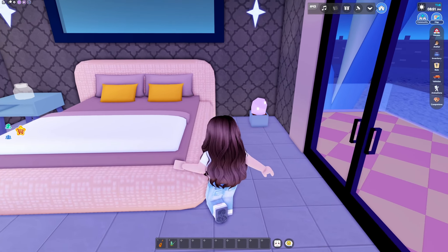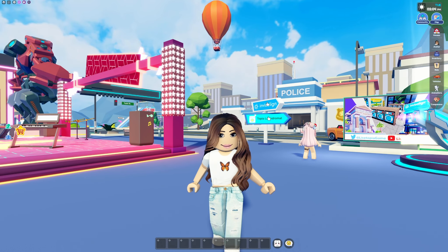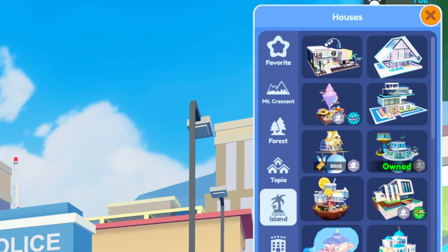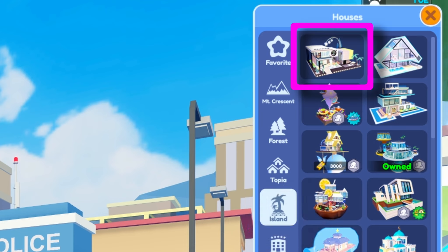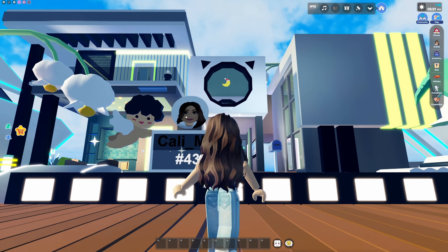Welcome back, it is Tuesday and we get a brand new home here in Lifetopia. To find this new home, go up to the right and click 'Houses.' This new home is going to be in Dream Island — click over to the Islands button and you'll see it at the very top. Let's go ahead and click on that and teleport.